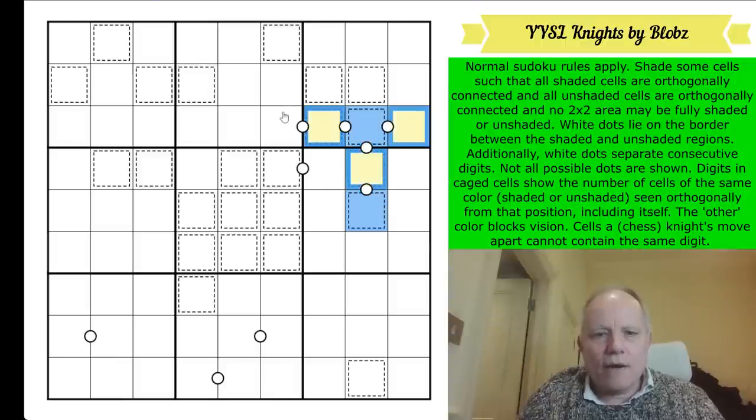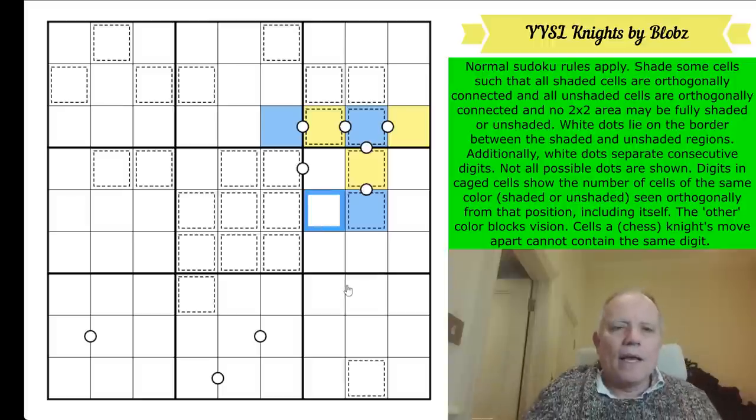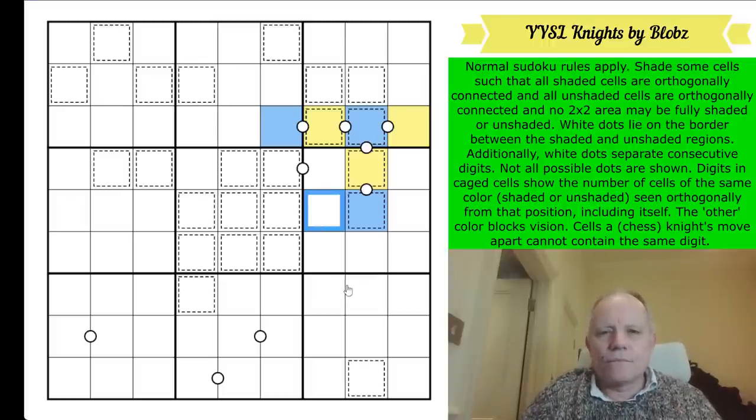I can shade this group of cells because each of these white dots is on a border - so whatever color this is (I've chosen blue), all of these must be yellow. Then you've got other borders here and here. Now I get to tell you two exciting facts I know about Yin Yang.